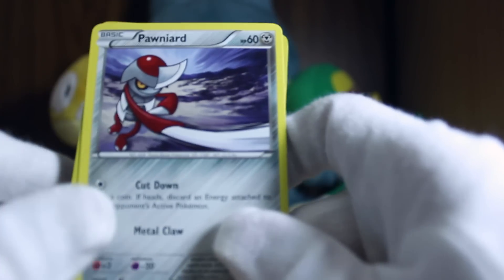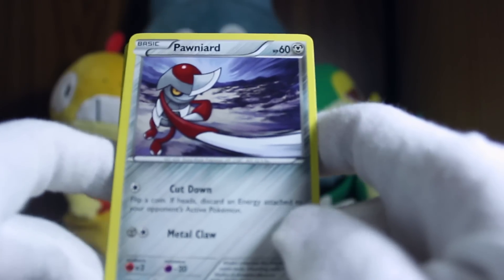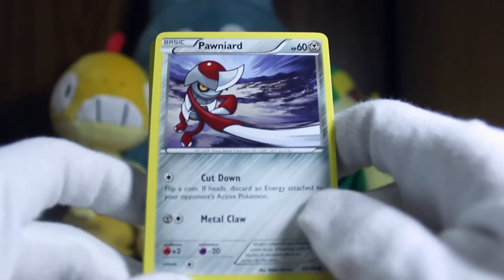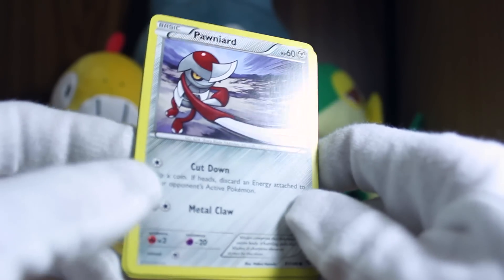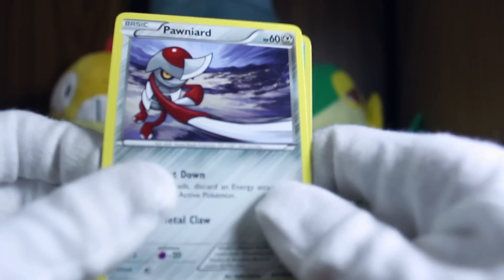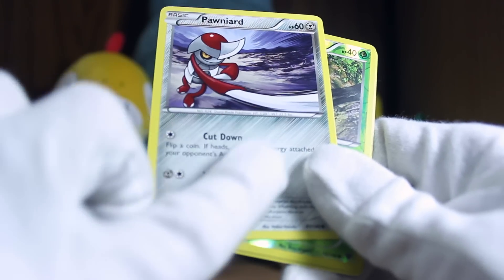Now I really do like this one — Pawniard. I really like the look of him. He looks like he can really do some damage. Cut Down and Metal Claw. I like the background too, it's really nice.